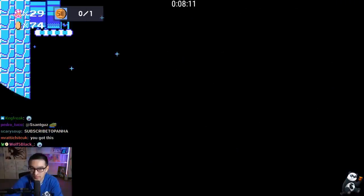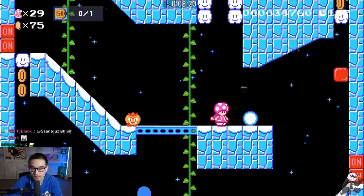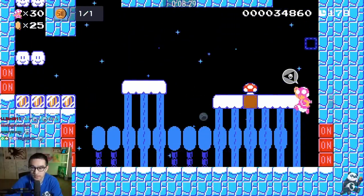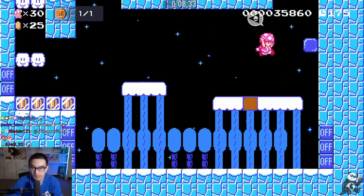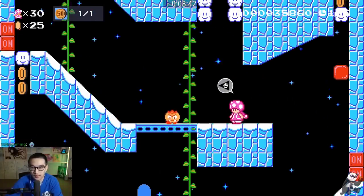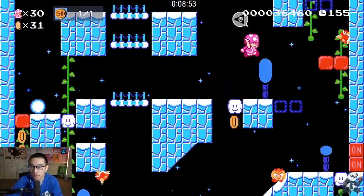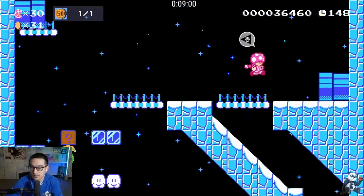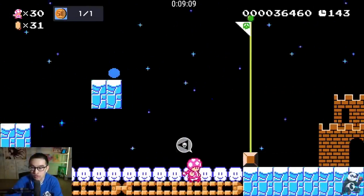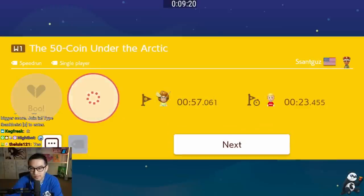All right, so this one is supposedly the vertical one - oh yeah, it is the vertical one. Dang, this is another one where you gotta find the good route. Oh yeah, they did a really good job accounting for different possibilities for speed strats - like right here, you wanna go fast so you gotta do a little snowball here, or take the high route up top. I don't know if that's faster from a quick glance - that might be the play. This is a forced D-boost for speed boost - I'm gonna go on a limb and say that's faster.